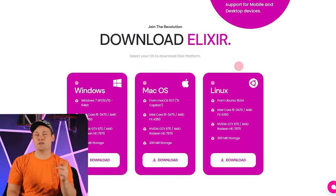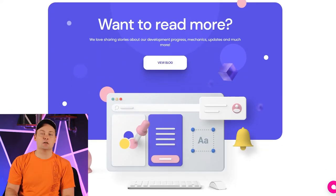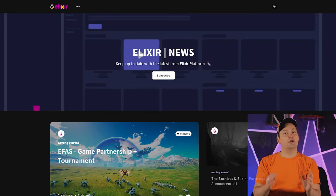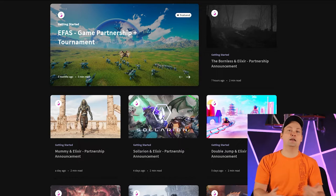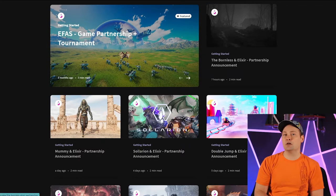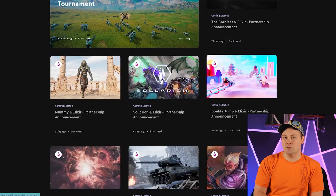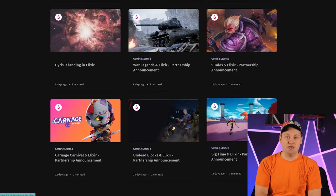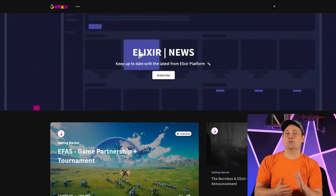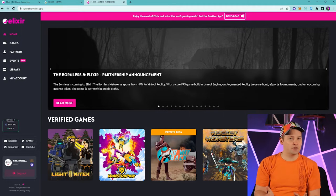Moving along, there is a testimonial section you guys can read at another time, and then they talk about their blog, which is similar to a Medium page. What I really like about their blog is it gives a lot more information on the direct partnerships they've created with these play-to-earn titles. You can find more information here and they do have an ability to subscribe for updates, so they'll send you an email whenever a new one is posted. I'm going to give you guys a quick rundown in the actual launcher, but I wanted to quickly show you what it looks like in the browser — it's very similar as far as style goes. There's a big bar at the top that says download the launcher for a much better experience, and I highly recommend you jump over to the launcher because that's where it's the most clean.